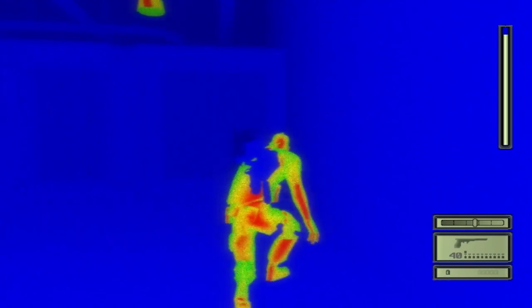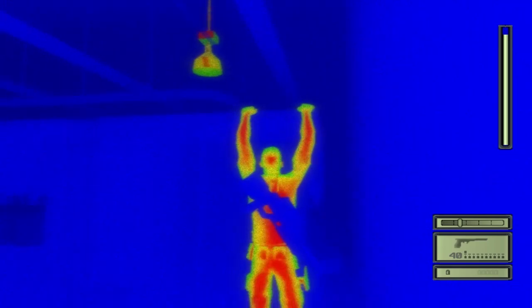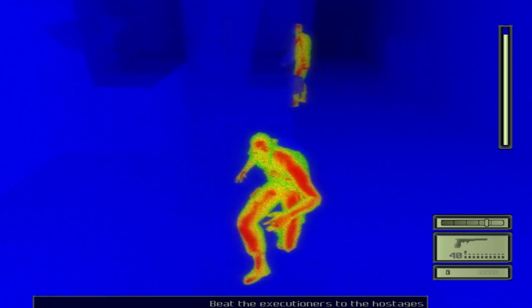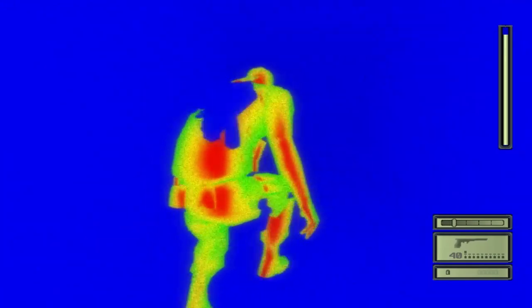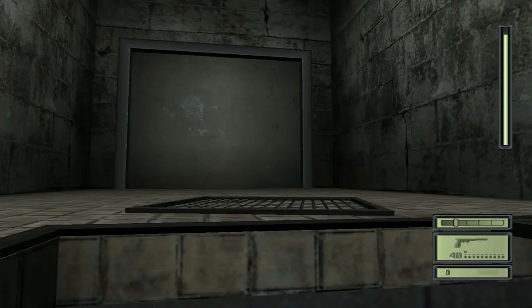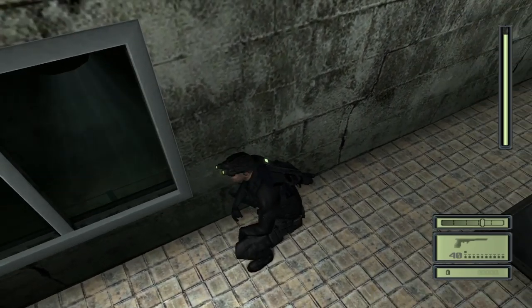Here's another one of those frustrating, makes-no-sense parts of the level. You go up here and you can drop down quietly. The vent you need to drop down into — you can't approach it from the side, you cannot get in that way. It's impossible. You have to get in this way. If you keep going back and forth trying to drop in there, that guard will eventually see you and start shooting. So if you don't know that's coming and you're wondering why you can't drop into this vent, that's why — you have to approach it from a very specific angle. Finally we are out of that stupid freezer area.